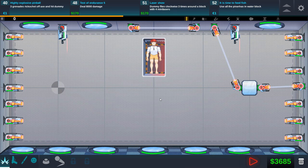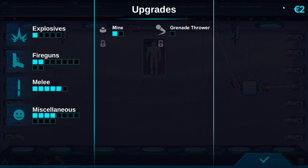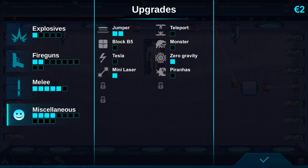So last episode we had this issue, and it was also 3 o'clock in the morning when I recorded it because I was a little behind. The dummy flies around clockwise and rides a block with four mini lasers. How do you get multiple mini lasers on a thing? Well, you gotta upgrade the block.